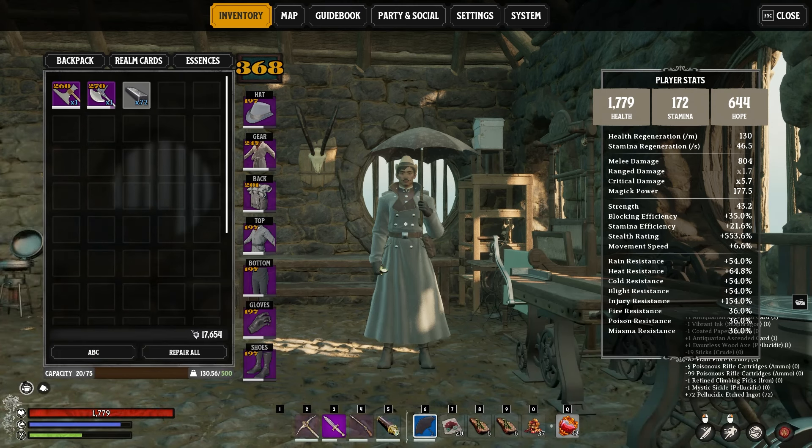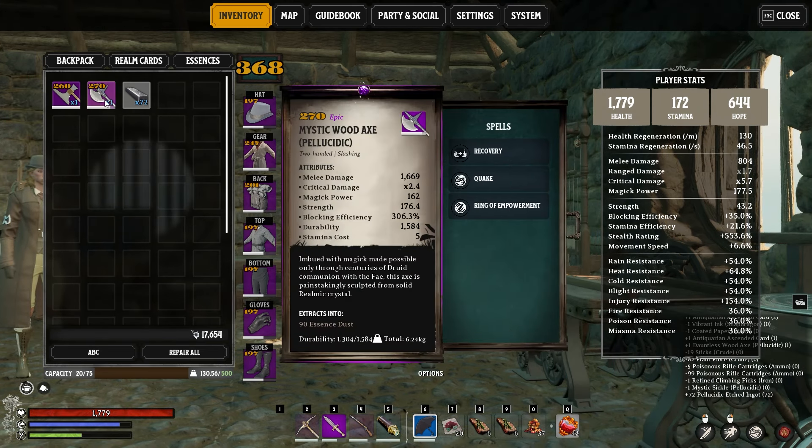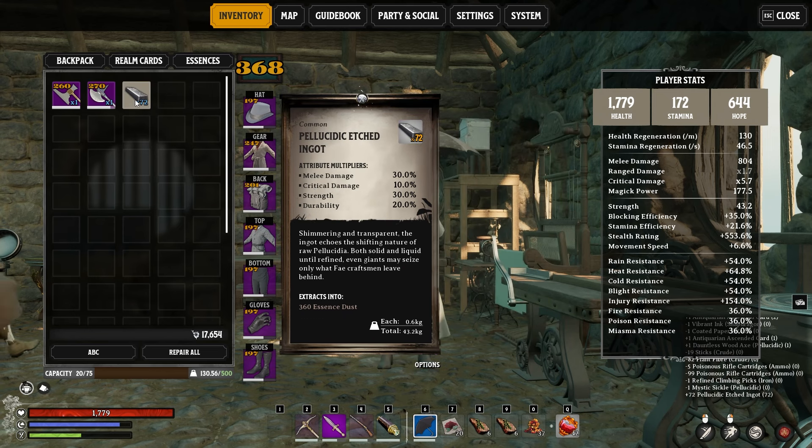This video goes out to devil king, who requested what materials, augments, and cards I used to create the Dauntless and Mystic axes. Both axes I created are just the base ones. I use the Giant Drops ingot, which I find is the best melee weapon ingot — 30 melee damage, 10 crit, 30 strength, and 20 durability. That's why I farmed the sun giants; it's well worth it.